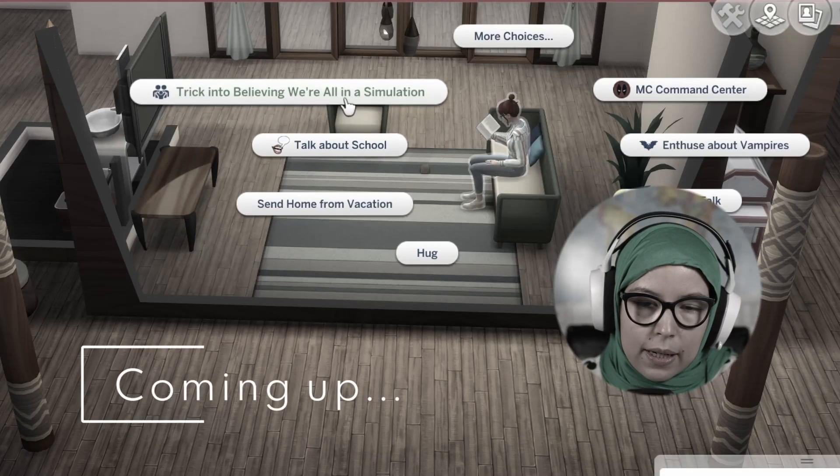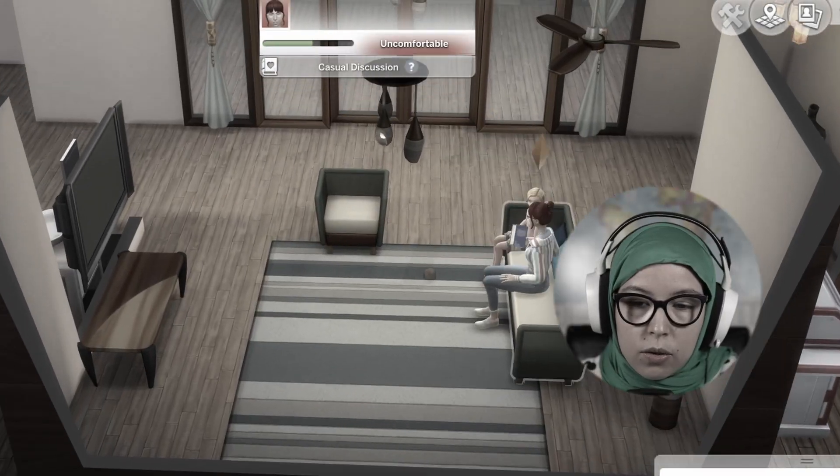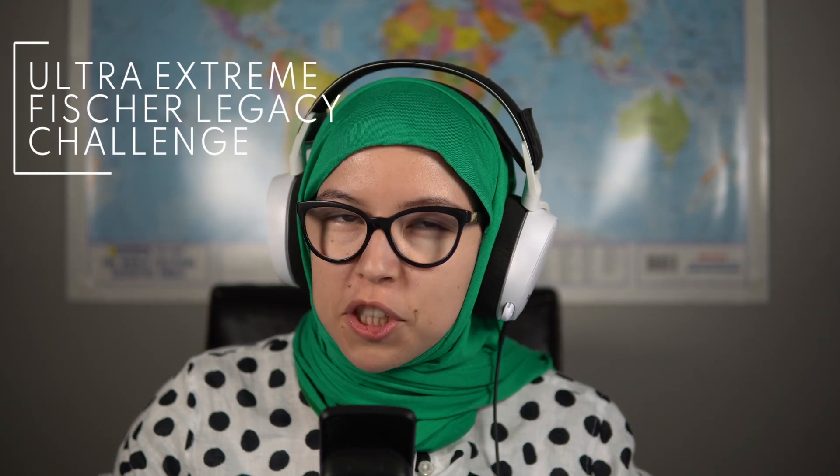Trick into believing we're all in a simulation. Ooh, that's meta. Let's do it. Hi, I'm Weezer and welcome back to this week's episode of the Sims 4 Ultra Extreme Fisher Legacy Challenge. It is episode 20 and we have ticked off that ultra extreme part, but I'm still going to call it the Ultra Extreme Legacy Challenge because it's what it is at its core. You guys brought up valid points that it could be confusing to have two different names for the same series, so we keep it — the Ultra Extremely Long title.